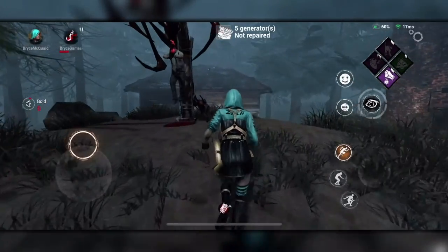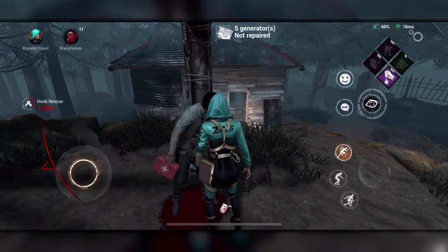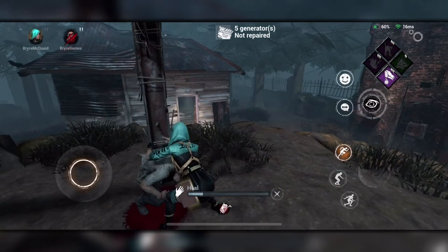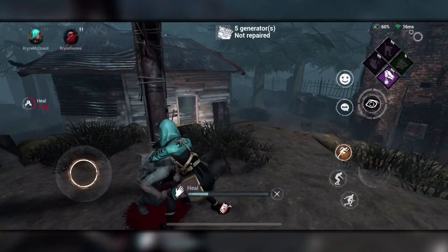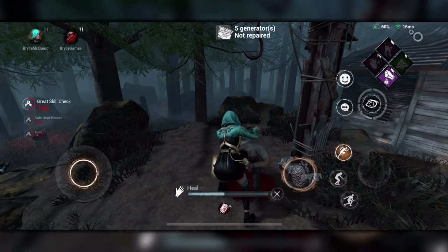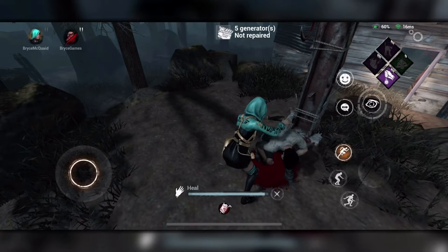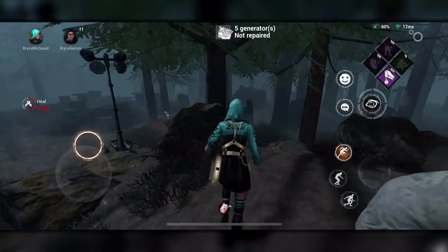You can be hooked up to 3 times before you die, so definitely don't forget to save your teammates. Another important part of being a survivor is knowing how to heal. If you save a survivor off the hook or find an injured friend on the map, you can heal them to full health by pressing the heal button. This will trigger more skill checks, just like repairing a generator, so make sure you don't miss any or the killer will be alerted to your position.